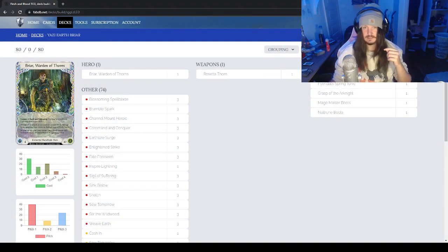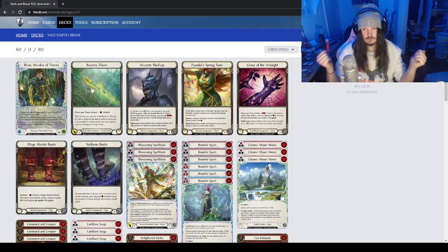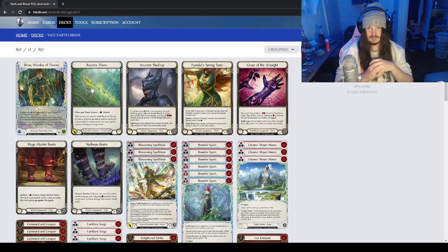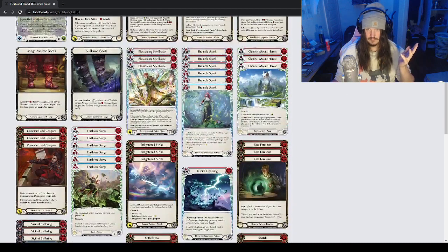The first one I wanted to show off is the Earth Briar list that me and my mate Hateful, or Matt, had been brewing. He's changed a lot in this deck but I still like the way I've built it. Briar is extremely strong in the meta right now. You've got your full package: Rosetta, Arcanite Skullcap, Fyendal's Spring Tunic, Grasp of the Mage Master, boots, and Nullrune Boots.